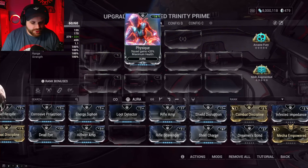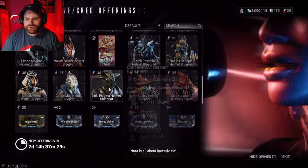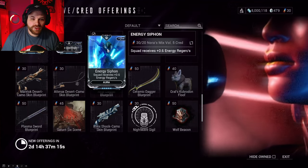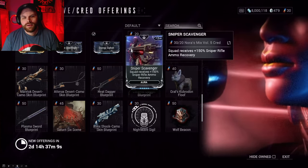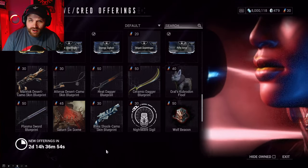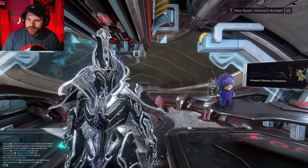Where can you get aura mods? You can get a bunch of them by opening your menu, going to Norah's Nightwave, and then going to Credit Offerings. Scrolling down, you can see she's got a few aura mods: Rifle Scavenger, Energy Siphon — which is great if you're starting out in Warframe since it gives extra energy regen for you and your teammates — Sniper Scavenger, and Rifle Amp, which increases rifle damage by 27%. Make sure you check in here every couple of days because she has a rotation.